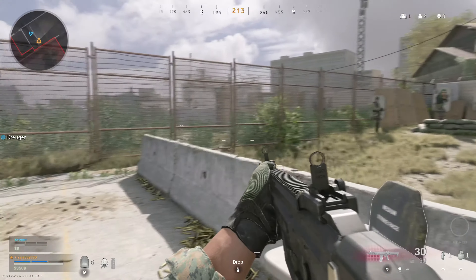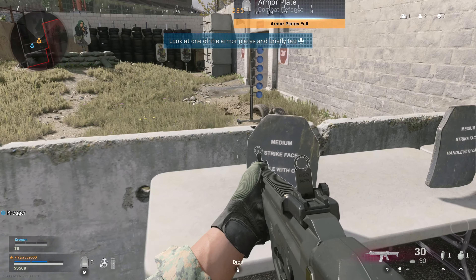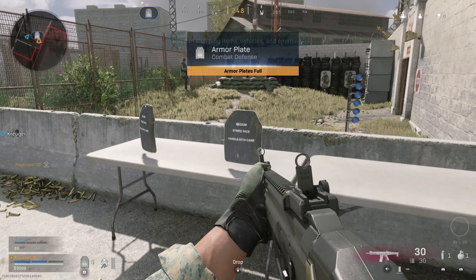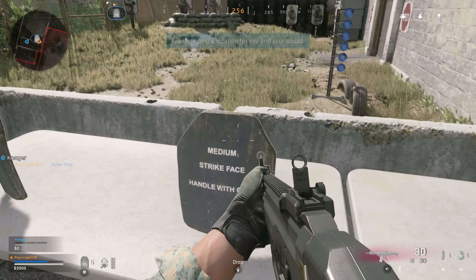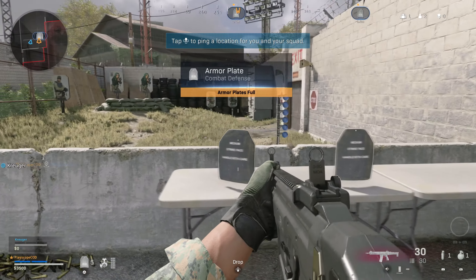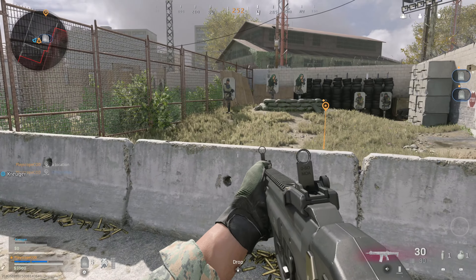You can ping anything in the world for your team. Ping an armor plate for your team. Pick a spot and mark its location. Well done.